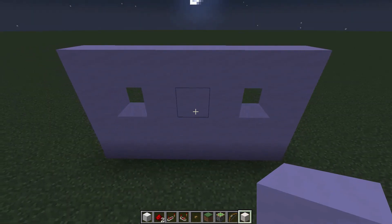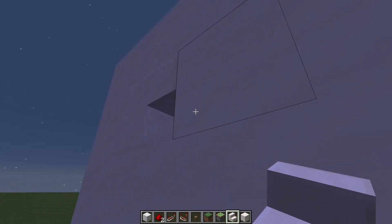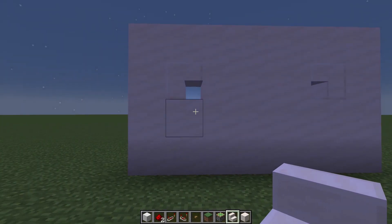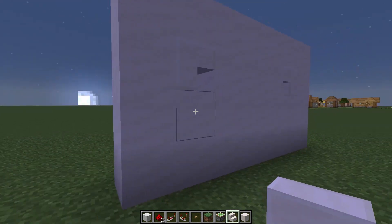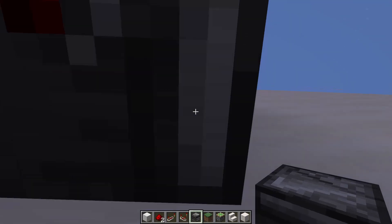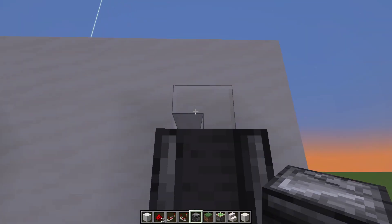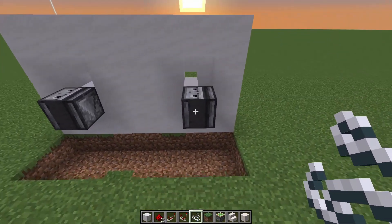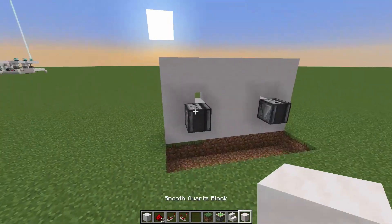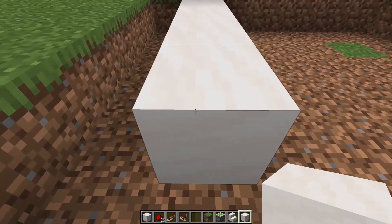I built this on another server; this is a more concise version of what I built. I just put those blocks there because you need a small hole to fire the arrow through. This is a detector, obviously. The observer will detect the arrow coming through. It's important that the hole is as close to the observer as possible — if it's at the top side, the spiderweb or string won't be triggered.